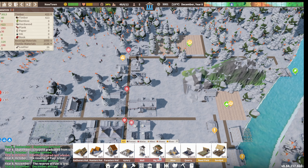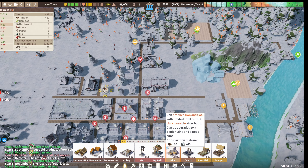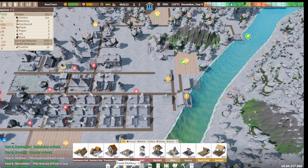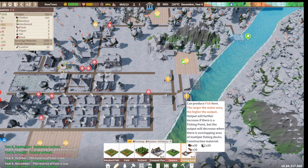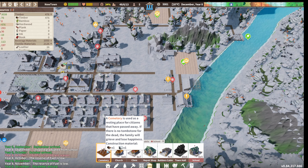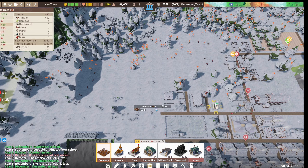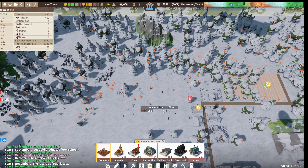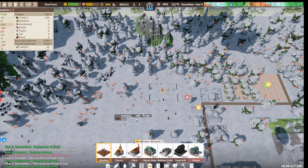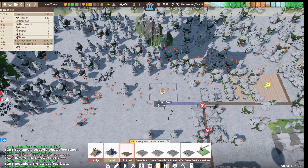We are running low on water too - I'm gonna have to build another well and then assign people to that. Oh there's a cemetery! I don't know how I passed that so many times. Let's build it - let's build it out over here. And then let's build a road over to it.